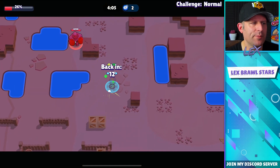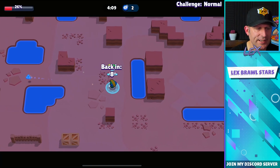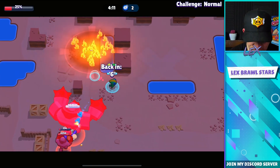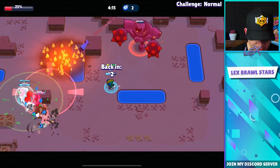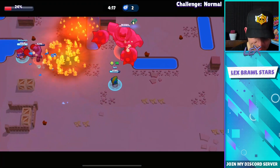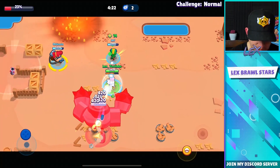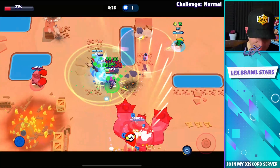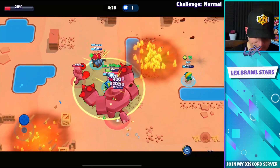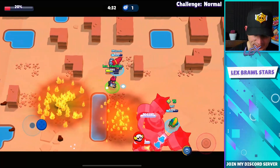Jeff's gonna go invisible and buy some time — he definitely needs to keep that super built up as much as possible. Gunning spawns back in, Jeff does some damage, I unload all my shots as quick as possible. I actually lived thanks to Gunning's healing turret — and I got out of range of that attack. Nice!